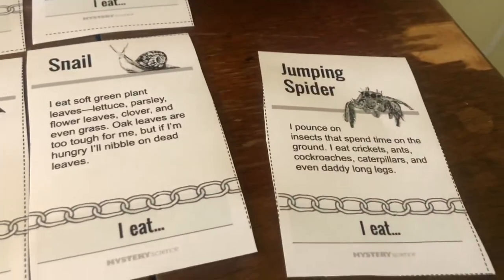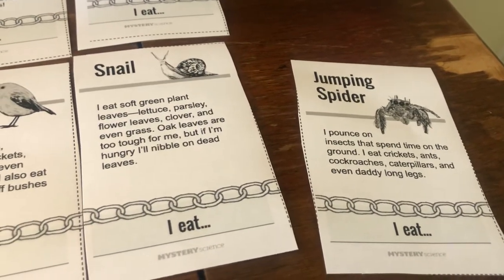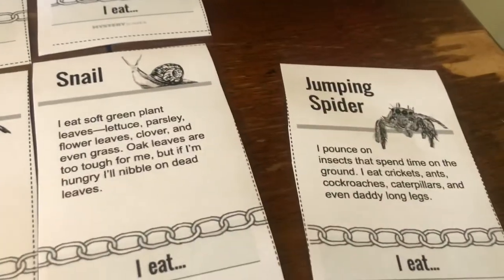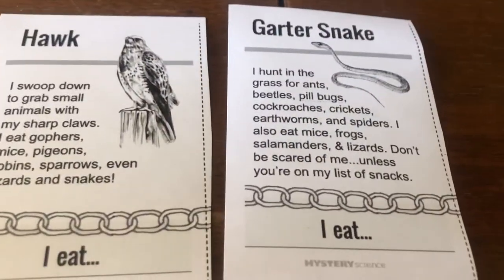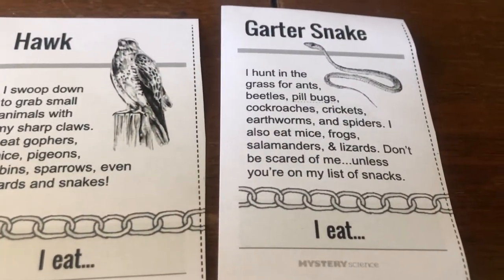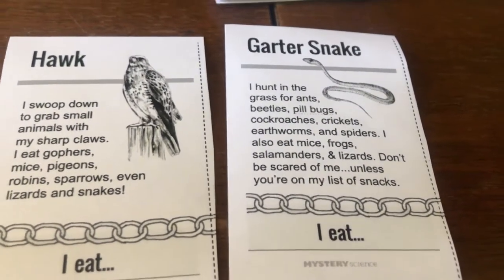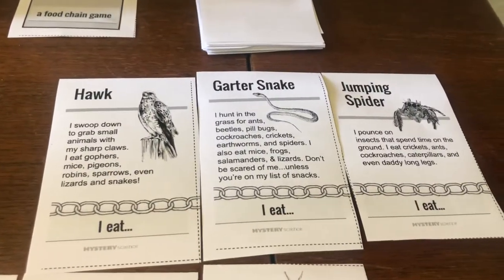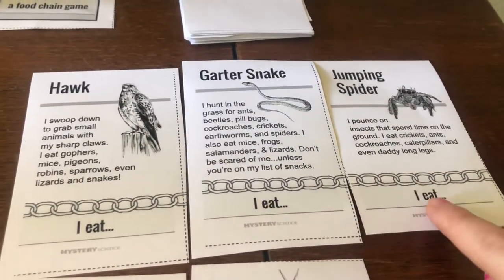Flip another card. Jumping spider. I pounce on insects that spend time on the ground. I eat crickets, ants, cockroaches, caterpillars, and even daddy long legs. Comparing all of these, would anything eat a jumping spider? It doesn't look like the snail would eat a jumping spider, however, check the garter snake — it hunts in the grass for ants, beetles, pillbugs, cockroaches, crickets, earthworms, and spiders. So we found another link! So far, this food chain has three connections: the hawk eats the snake, and the snake eats the spider.